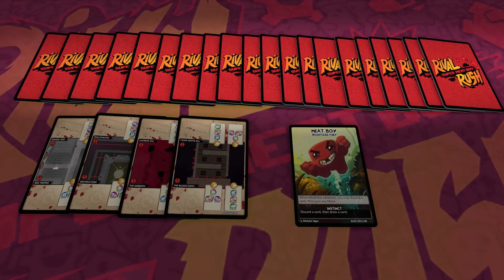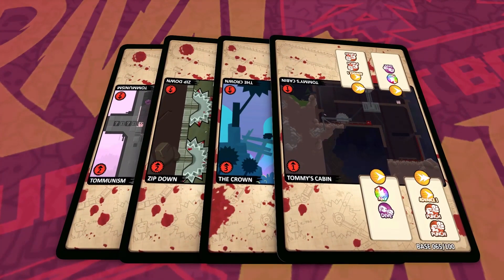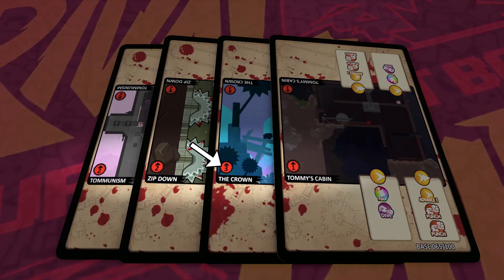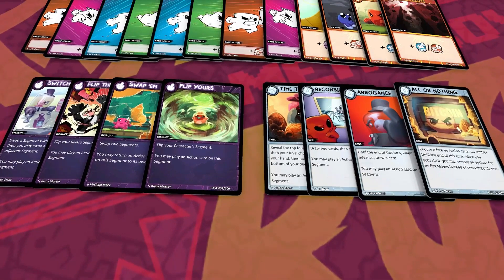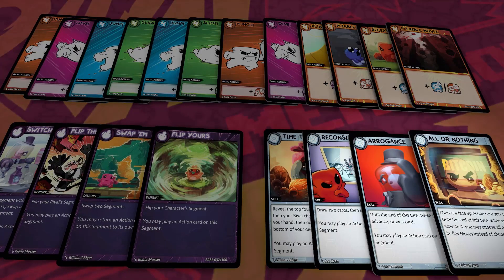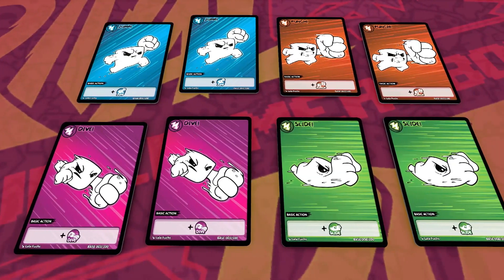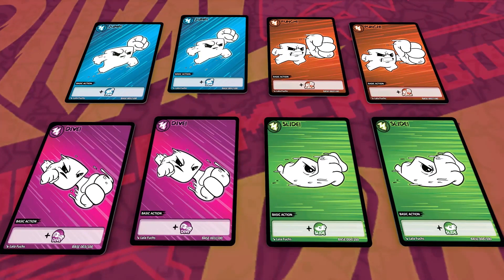To get started, each player selects a character, builds a 20-card deck, and chooses 4 unique level segments. The 4 unique level segments must have a total challenge of 8 or less. The 20-card deck must be comprised of 8 basic actions, 4 unique fancy actions, 4 unique skills, and 4 unique disrupts. Basic actions can be a mix of any of the 4 types, but 2 of each type is a good place to start.